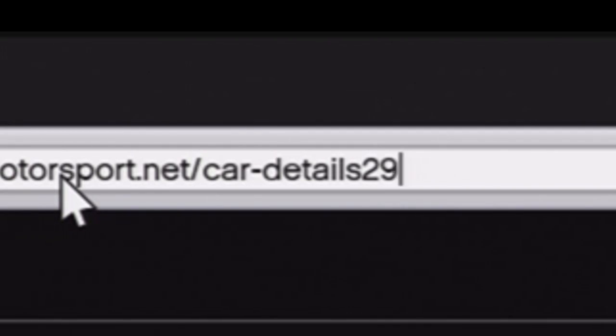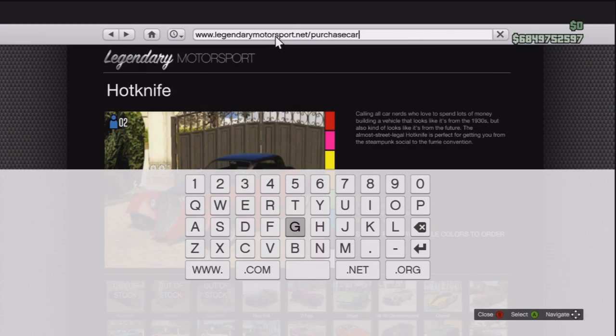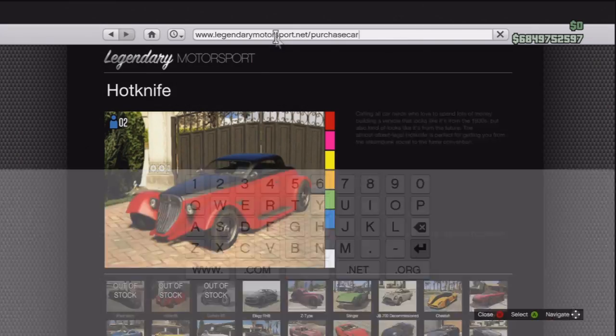So once you have the Hot Knife, you want to delete where it says '29' all the way back until it has that forward slash. You then want to just type 'purchase car' and click enter.